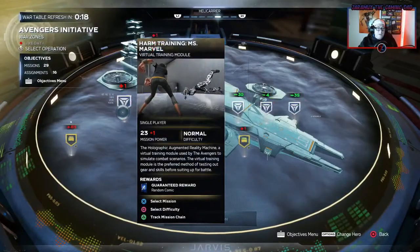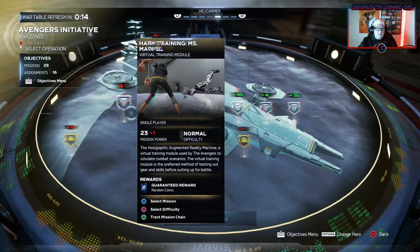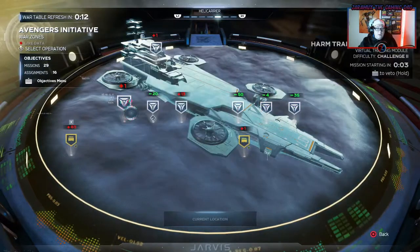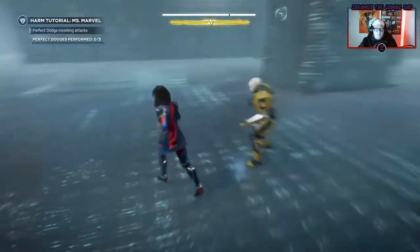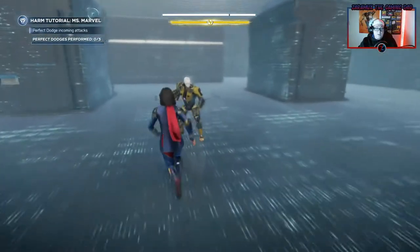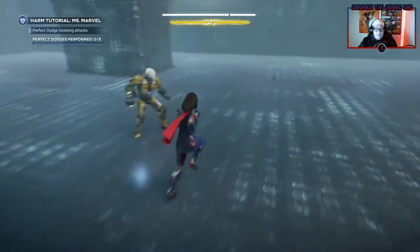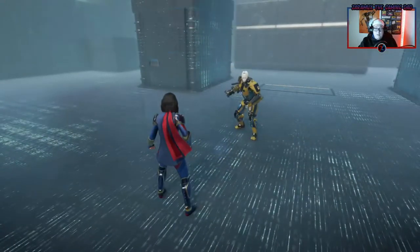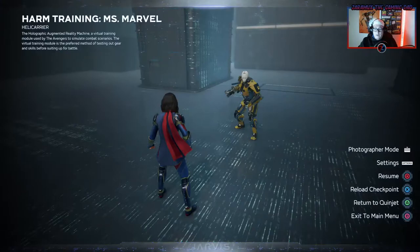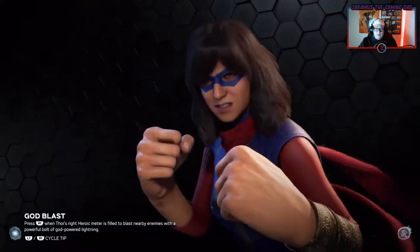Alright, so the first thing we need to do for her chain is the harm training. We'll launch this up and go through it. So the first thing we're going to do in here is basically a tutorial and we're supposed to dodge. However, sometimes in the harm missions you'll see an error like this. All you've got to do is return to checkpoint and it should fix itself.